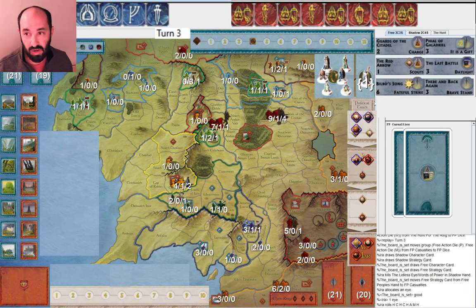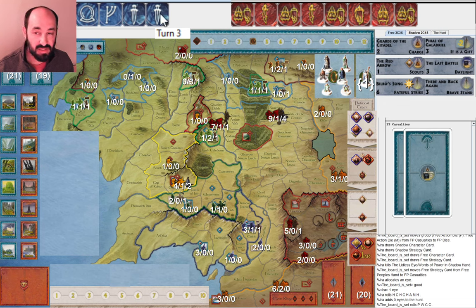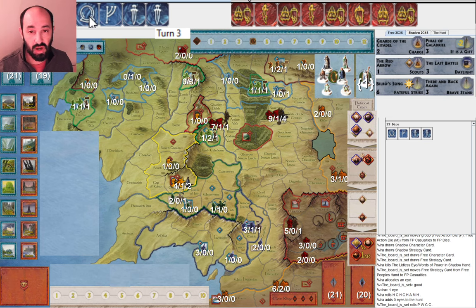I only roll one eye again and roll a bazillion attacks, so this is obviously a great roll for me — very happy to see that many attacks. This is a pretty good roll for them also. This is a situation where they can really consider running with the Fellowship, and they can even use a ring on this Palantir to move a third time if they don't manage to kill off Gandalf. Given that they have a Will of the West showing and a nice situation for moving the Fellowship a bunch, that's probably what I would do.